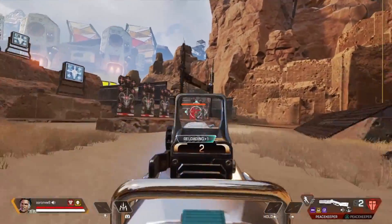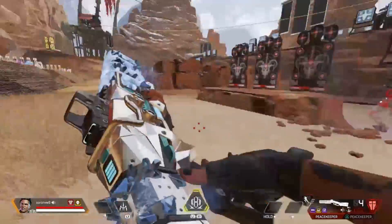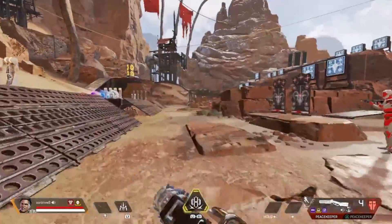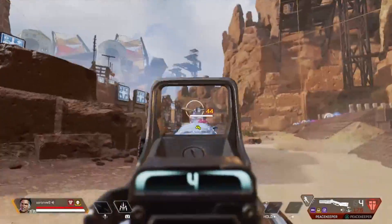Something you should definitely take advantage of with the Peacekeeper is that with most shotguns, you don't need to be aiming down sights as often, which allows you to strafe and move side to side a lot quicker than most weapons. Use this to your advantage — make yourself hard to hit in those gunfights, move side to side, and get those easy shots in.